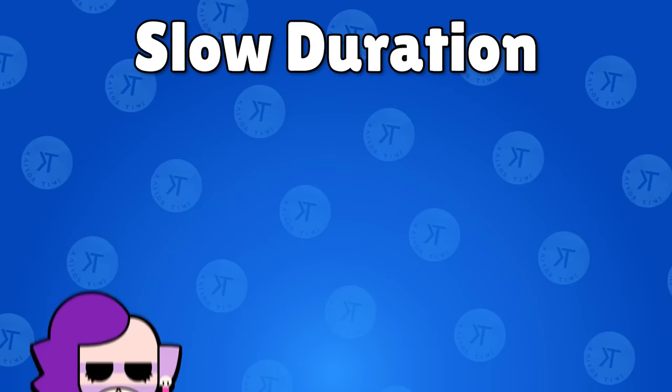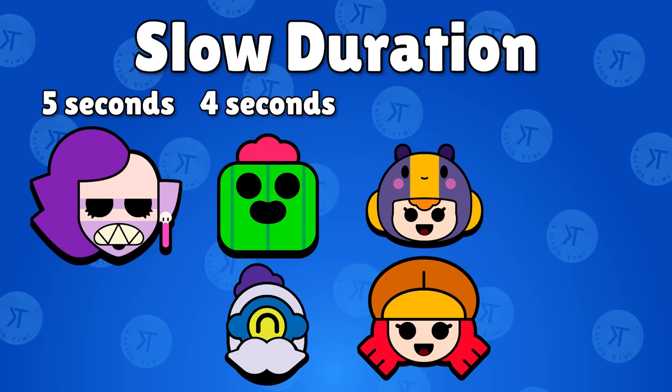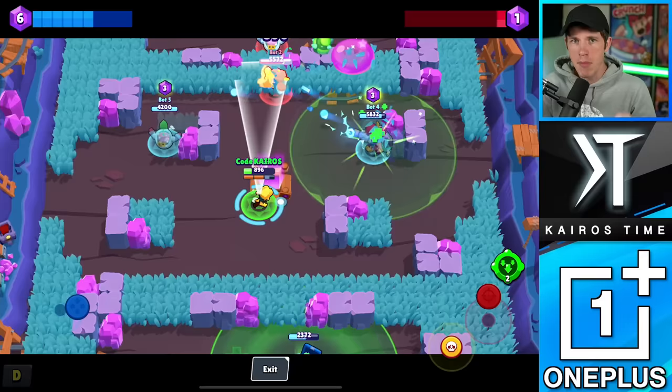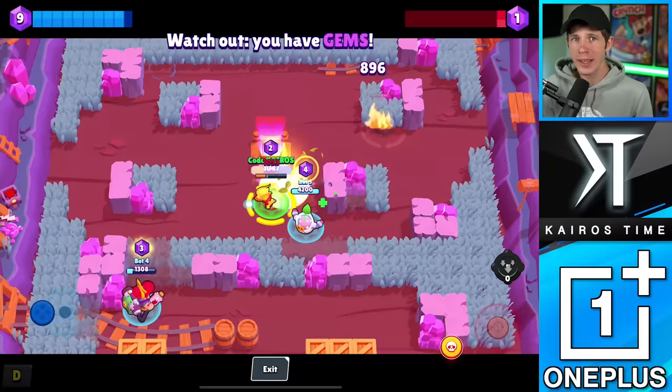Crow's gadget slow is a bit shorter than most other slows in the game. Em's super lasts the longest at five seconds. Spike's super and Barley's gadget have a slow of four seconds. Bo's super and Jesse's gadget have a slow of three seconds, while Crow's gadget is the shortest slow duration at 2.5 seconds. This doesn't mean it's the worst slow though, as Crow's slow has a much larger potential range and can be used to slow multiple targets by quickly poisoning three enemies in separate locations and then activating his gadget.